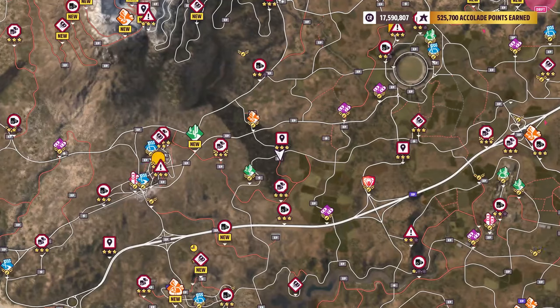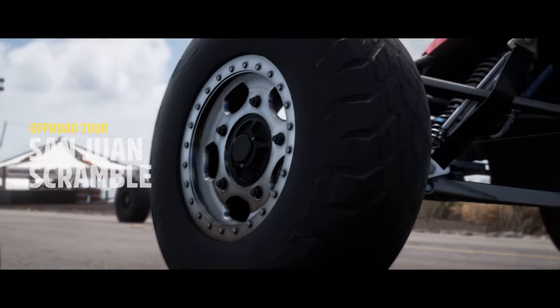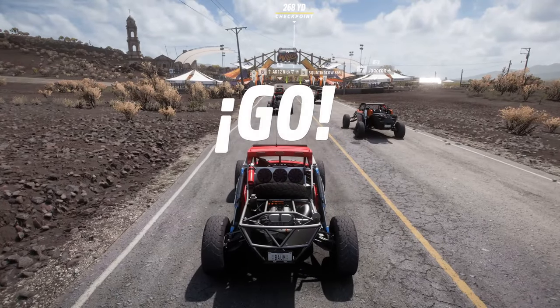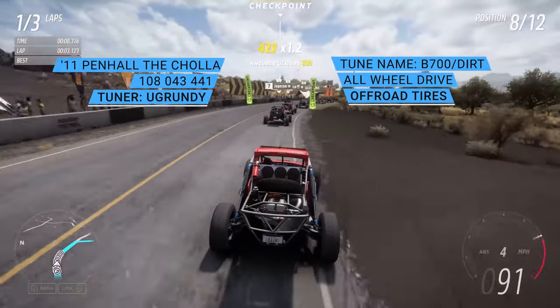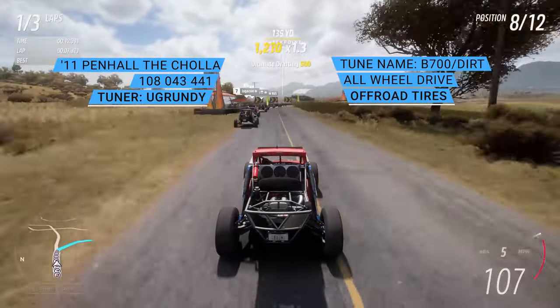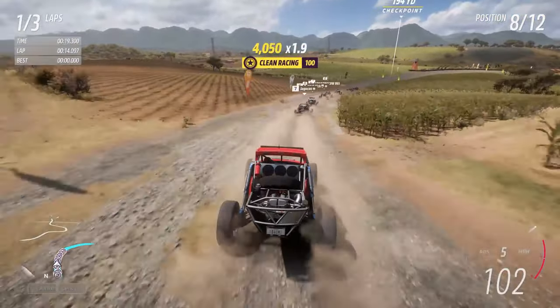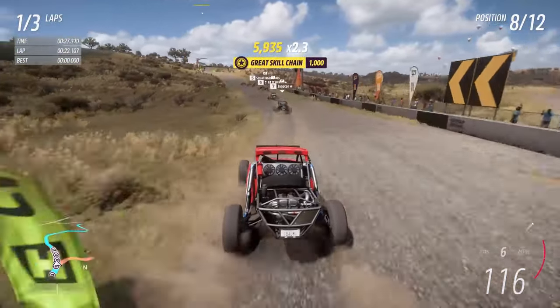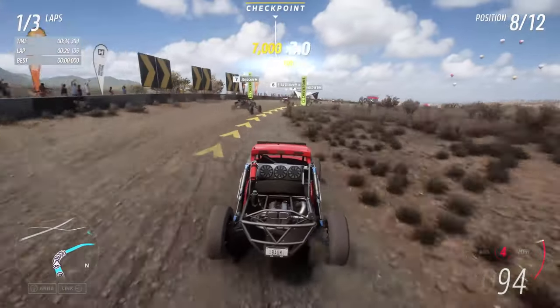So let's take a look at what races we've got here: circuit race, sprint or scramble, and another circuit race. Here we go with the San Juan Scramble, and we're jumping into the 2011 Pin Hall Cholla buggy to start it out. Up on the screen you'll see the share code for the tune, the name of the tune, the tuner's name, and some additional details about the tune being all-wheel drive with stock tires. The share codes will also be in the description below.